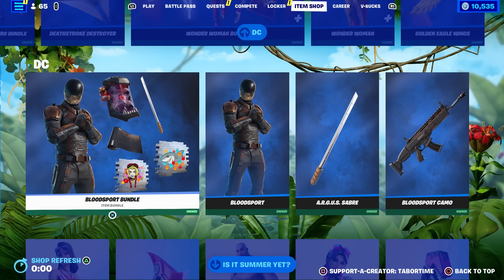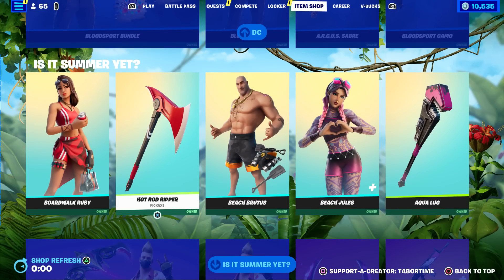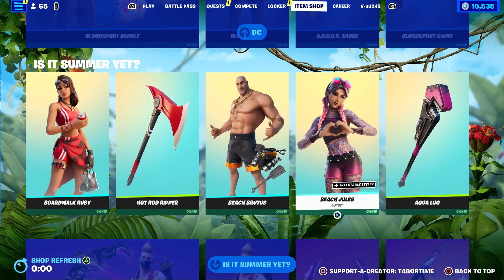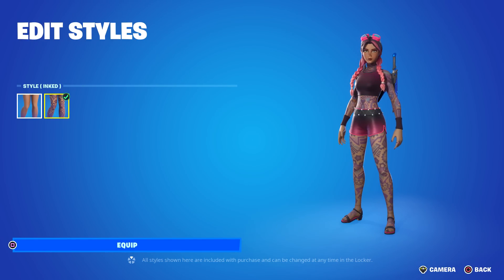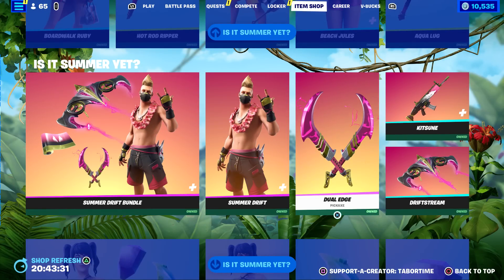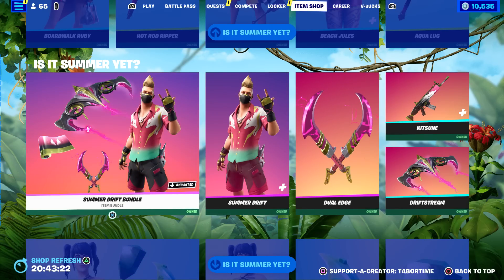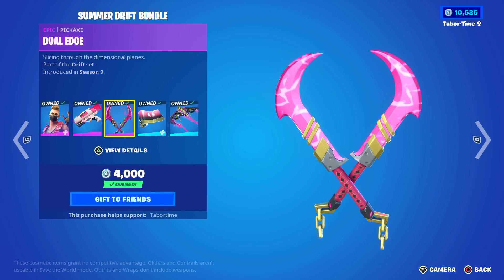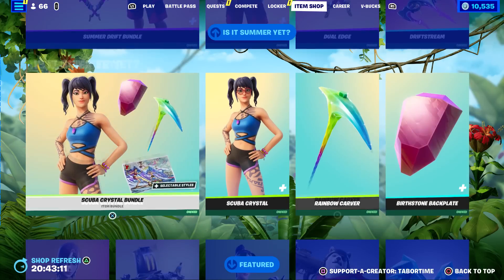Then we got the 'Is It Summer Yet?' bundle — that's kind of cool. We got Boardwalk Ruby, Hot Rod Ripper, Beach Brutus, and my favorite, Beach Jewels. She's got another style called Inked — that's right, she's got a lot of tattoos. Solid skin there, I love Jewels. Summer Drift bundle — he's got a reactive back bling, but his accessories are really where it's at. I recommend this bundle above all else, even if you don't like the skin.